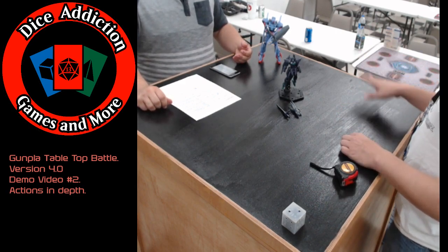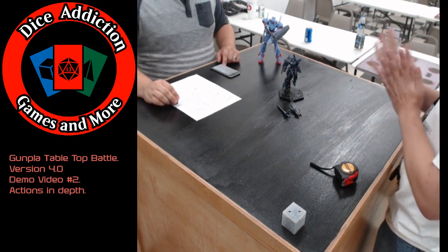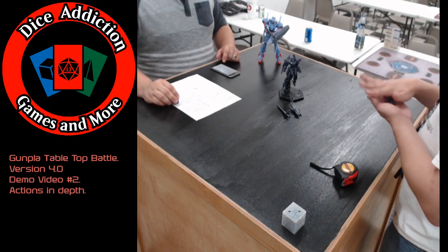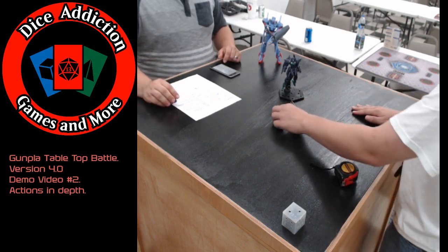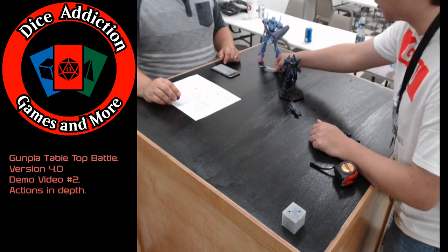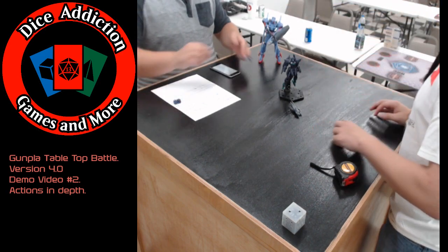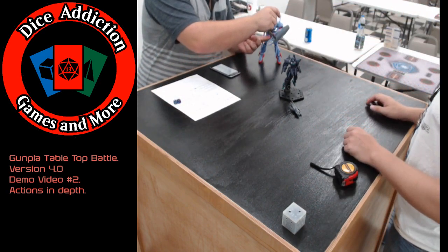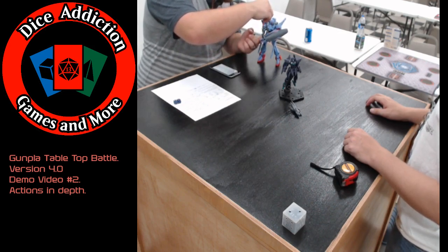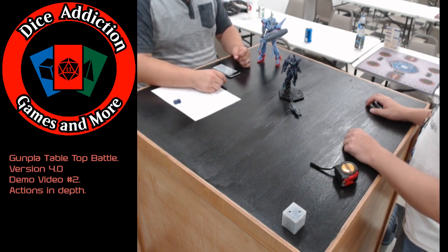The next free action is pickup/drop. That's self-explanatory — when Rusty threw the sword over here, Aaron on his next turn could take it. If it had fit in his hand, Aaron would then be able to use Rusty's own sword against him.